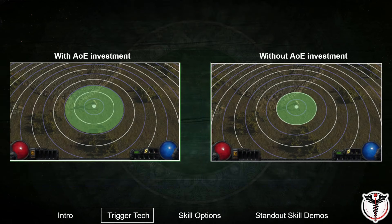Finally, static strike's beam range is relatively short at baseline. It is not entirely necessary, but the build feels much more comfortable to play if you invest in some area of effect. You will then trigger off of packs from further away, which just feels better to play.